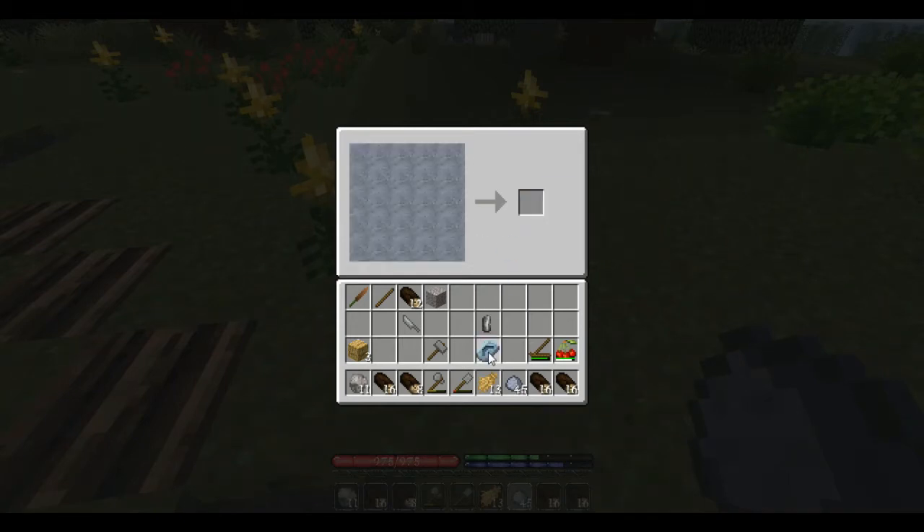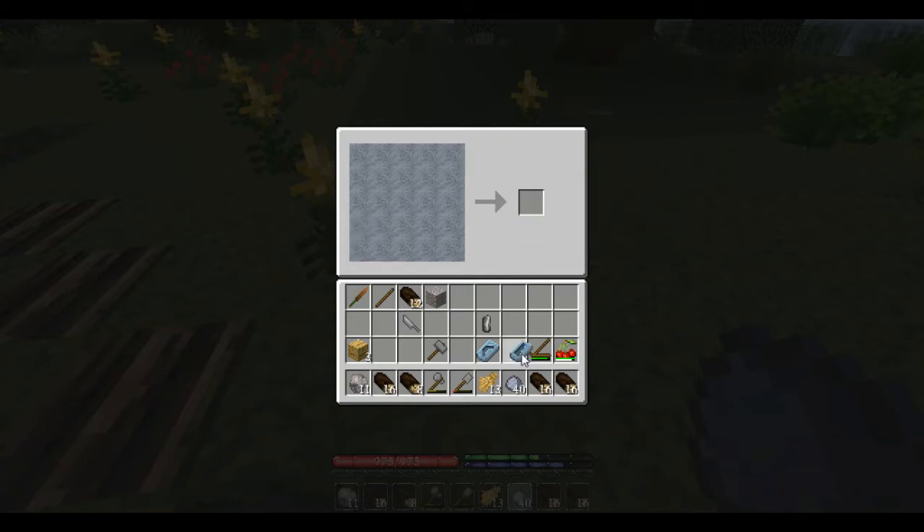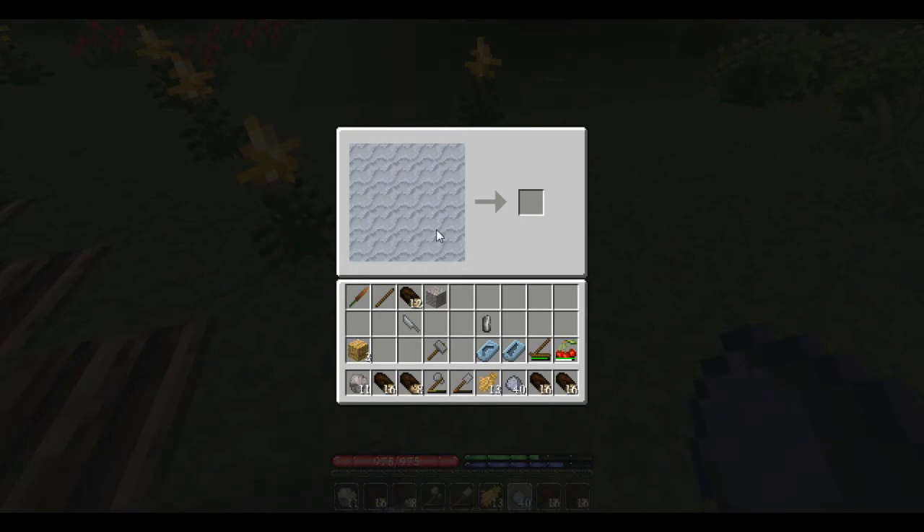Let's make a pick mold and a saw mold. The saw is the first tool you should always go for. Let's also make another water jug — there's a chance they can break when you're drinking from them, so let's make a backup. That will fill up this pit completely.